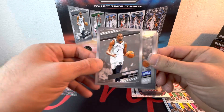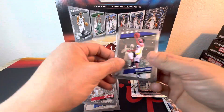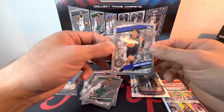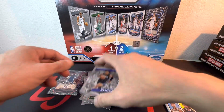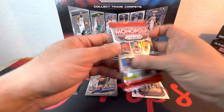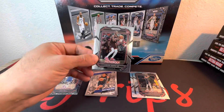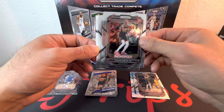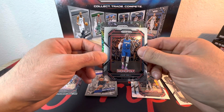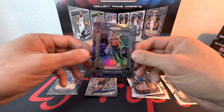Opening the next pack now — we got KD, Luka, Mbede, Curry, all the stars. Ja must be included in everyone, Giannis and Paulo. Alright, let's go. And our final pack out of the Monopoly box — we got rookie Jabari Smith Jr., Malachi Branham, finally pulled him, and John Wall, as well as Tyrese Halliburton. Cool, we'll take that.